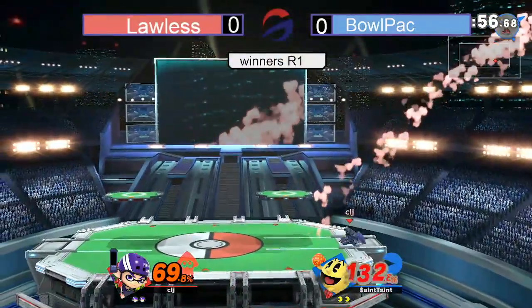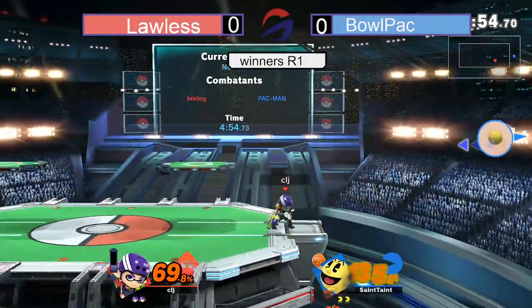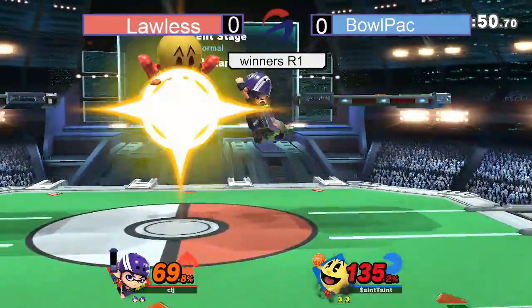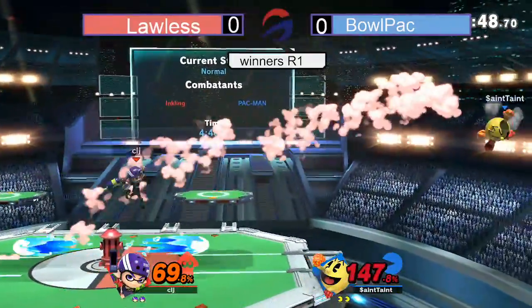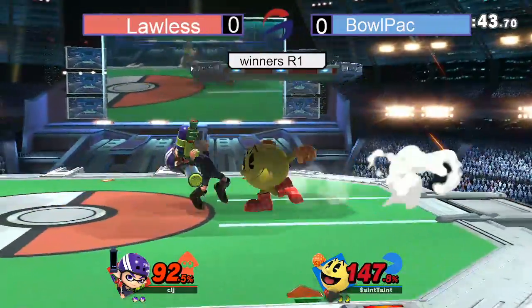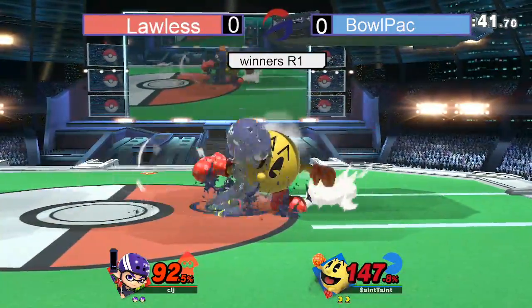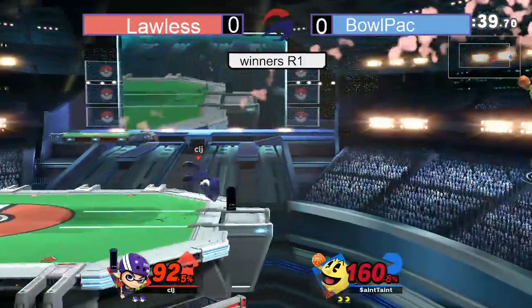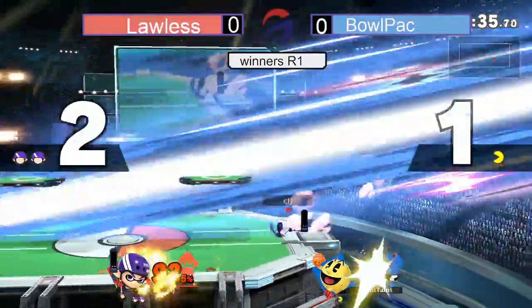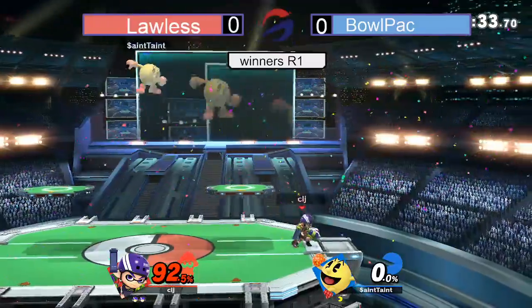Lawless at 120. Backthrow — not going to do it yet. Definitely a DI check. Doesn't quite find it. Gets an F-Tilt — also not going to do it yet. Definitely needs to be by the ledge for that one. Lawless looking for one strong hit — maybe a Roller, that should be an F-Smash. Triple spot dodge, double spot dodge, gets out of the down-Smash. No ink on deck. That down-Smash should do it though at 170.